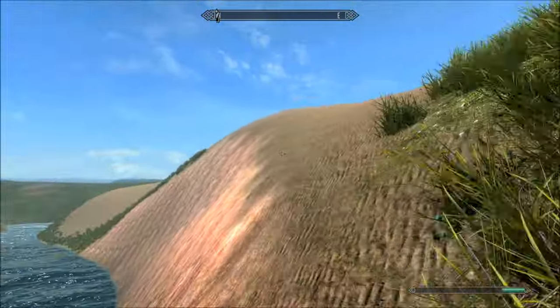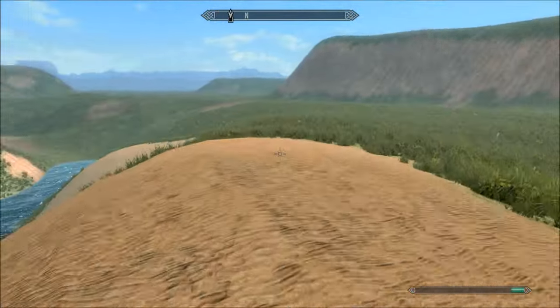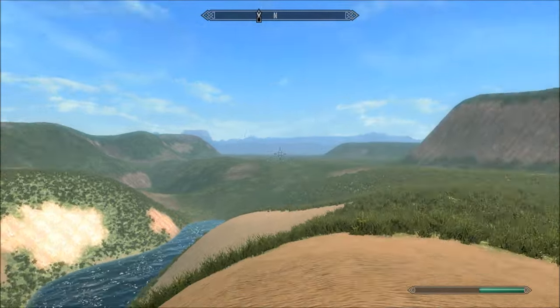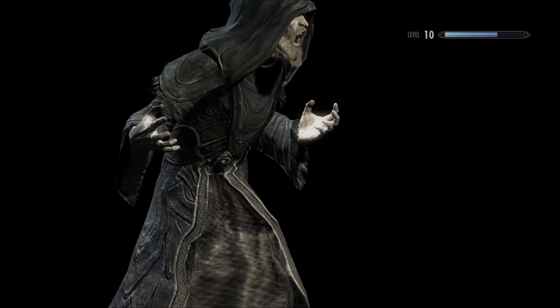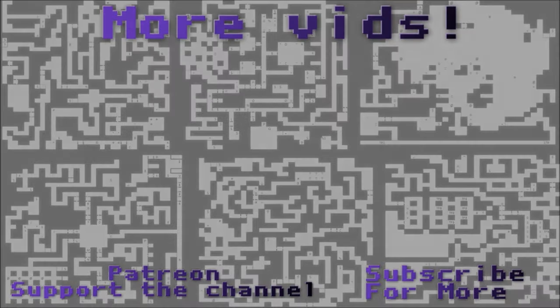There's land masses but there's no enemies — no random enemies to fight out here. Could have thrown some bears and spriggans around. Okay, back to Castle Wayrest. Do you want something? Yeah, cool.